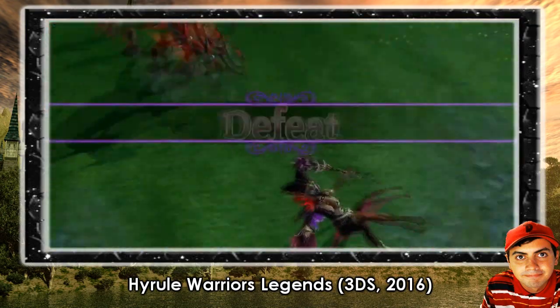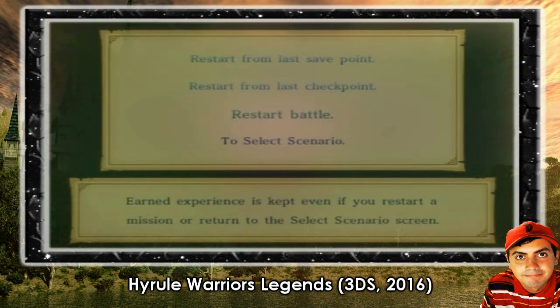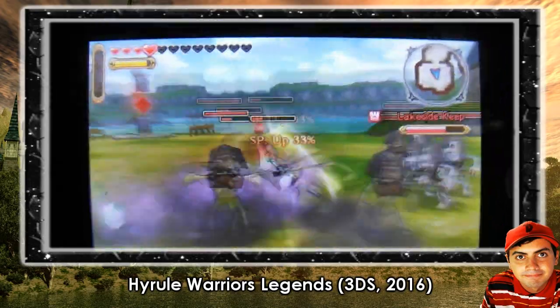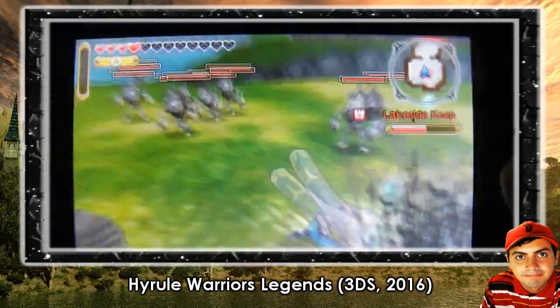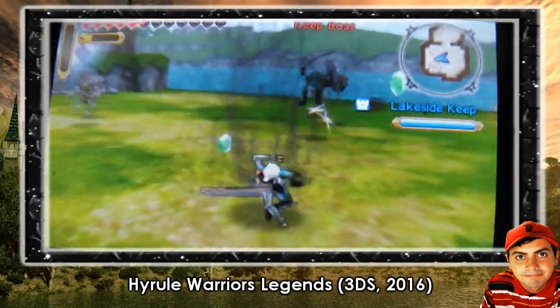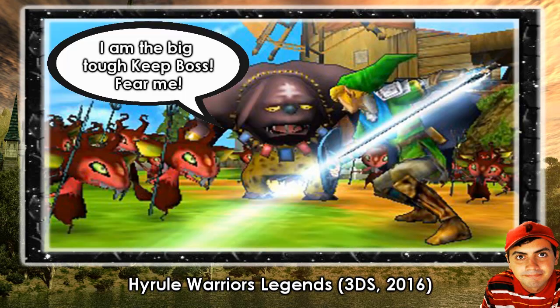If you fail to protect any of them, you are defeated and have the option to start the level again from the beginning or continue from the last checkpoint. In order to take over an enemy's base — called Keeps — you will have to defeat several enemies until the red light bar has been completely depleted. Then a Keep boss will appear, and once you defeat it, the red enemy Keep will turn blue and you will have control of that territory. Thankfully, the Keep boss is extremely easy to defeat.